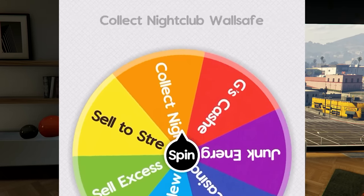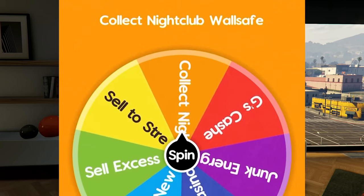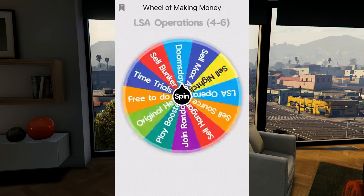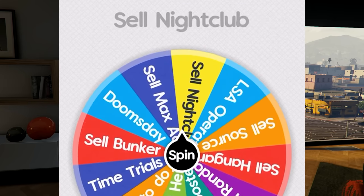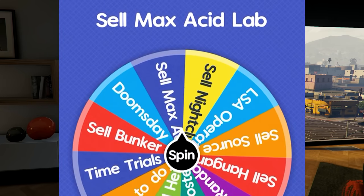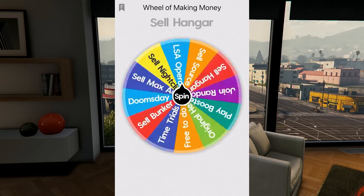The quick cash wheel says we're going to head to our nightclub and collect the nightclub wall safe. Then on the wheel of making money, it looks like we're going to have to sell off our maxed-out acid lab.